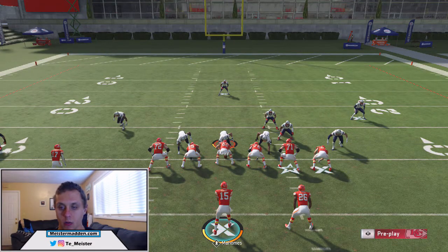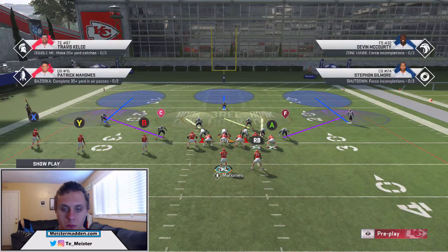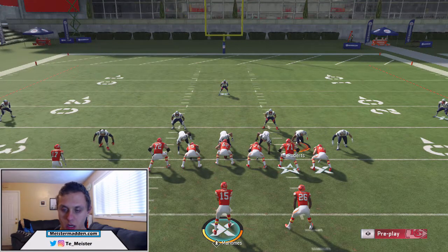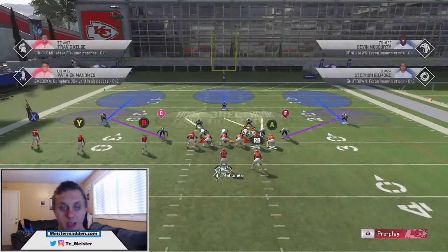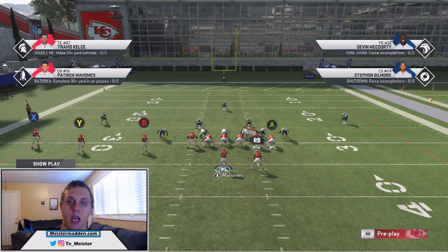First off, what I want to do is baseline. You guys will notice, as we go into gun bunch, that these two — Patrick Chung and Roberts — are going to switch. Chung's going to be in a hook curl, Roberts is going to be in a 3-rec hook. You want your high zone covering safety to always play the 3-rec hook. To get him there, it's just a simple baseline — that's what you want to do every single time.